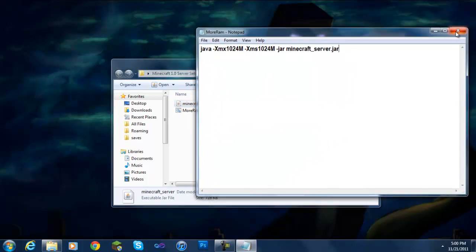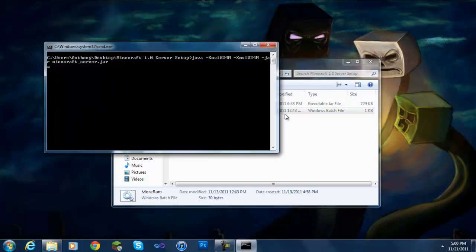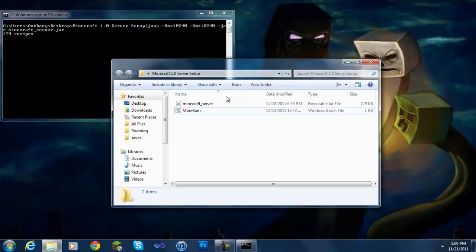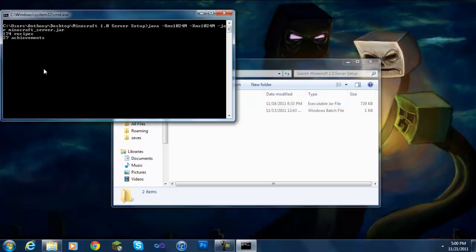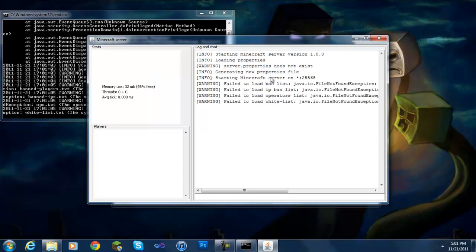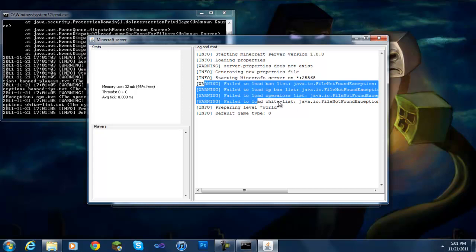Once you get that code down, double-click on your .bat file — you can name it whatever you want, it doesn't really matter. Wait for the jar to pop open and then we'll get started. Right now it's loading. You're going to get some warnings — don't worry, it's not an error, nothing is breaking.